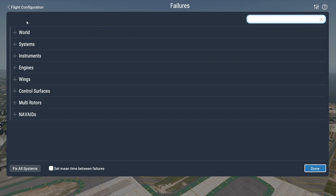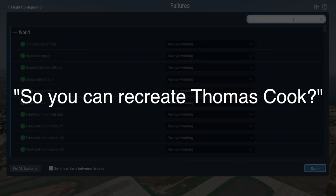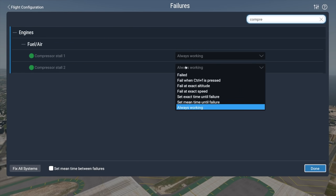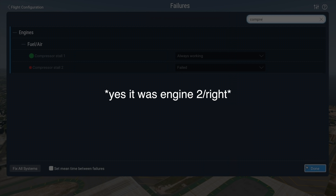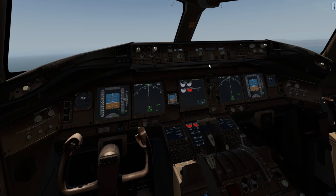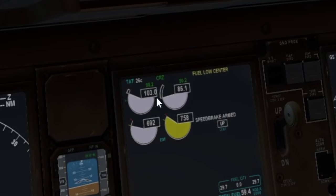I think it was the right engine, at least. So here we are in the failure menu — here we can recreate a lot of failures. And we're going to select the compressor stall failure. We are going to affect engine 2, which was the one that was affected in real life, I hope. Okay, that has failed now. Let's go ahead. As you can see right here, this instrument is telling us that our right engine is going crazy.